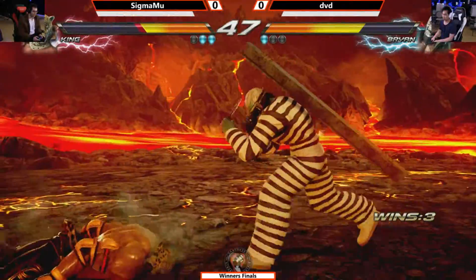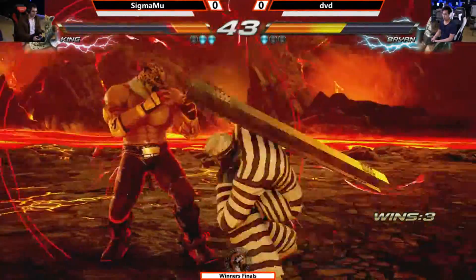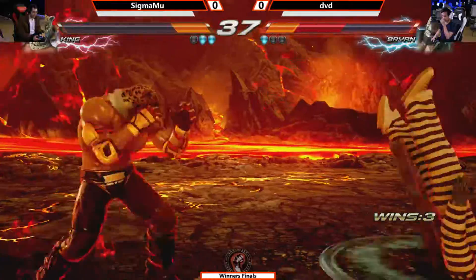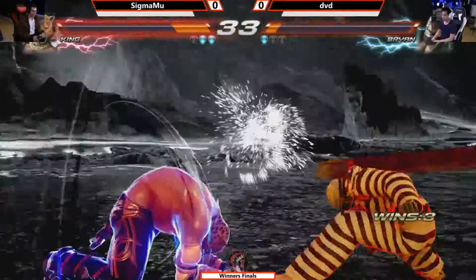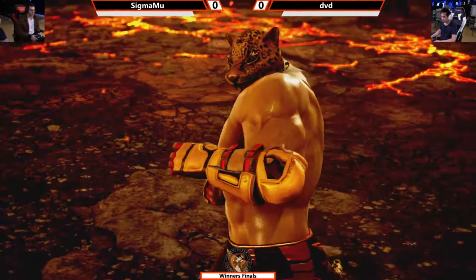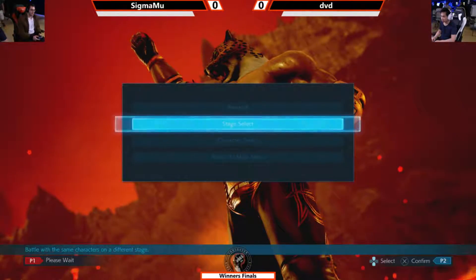Nice combo extension from DVD. And off the ground, one more punish. Way to catch that sidestep there — confirm. Running powerbomb. Running powerbomb. That's an on-the-ground hit — anything can be an OTG. And Sigma Moo takes that first one. Quick first round.